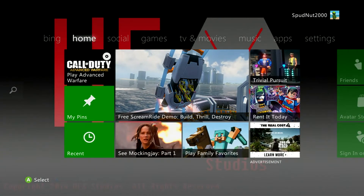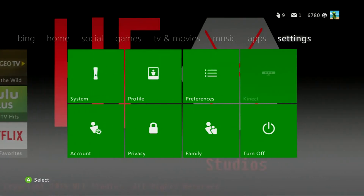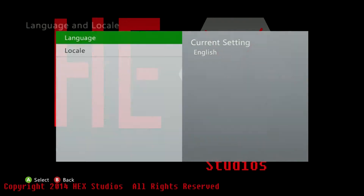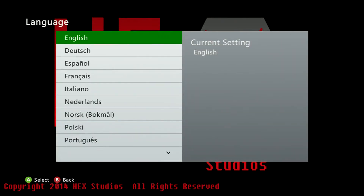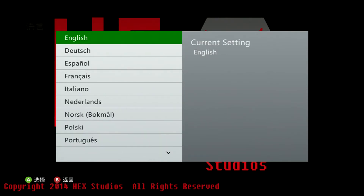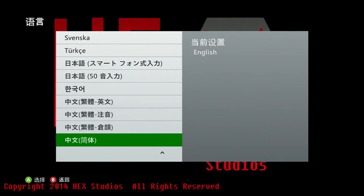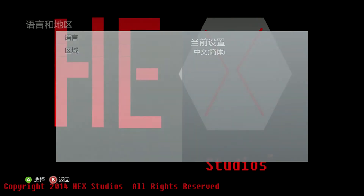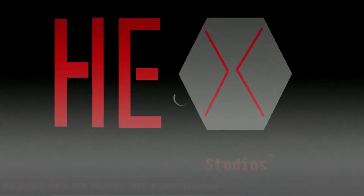All you have to do is go to Settings, System, Console Settings, Language and Locale, Language, and then go all the way to the bottom. It's the one at the very bottom — when you're on English and you hit up, it's that one right there. Click it. Now everything will be in these Chinese or Asian letters, like symbols. So you've got to be cautious of what you might do.